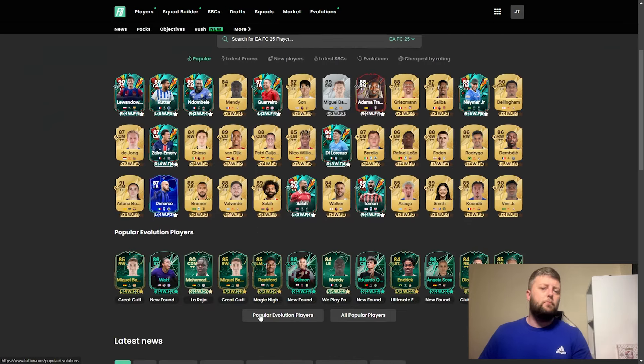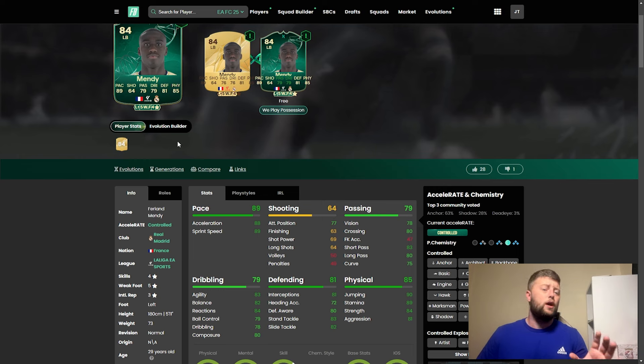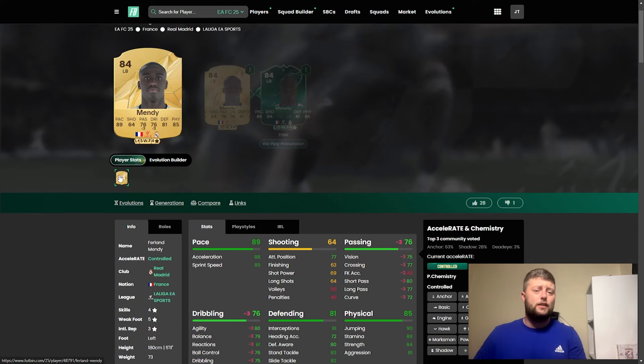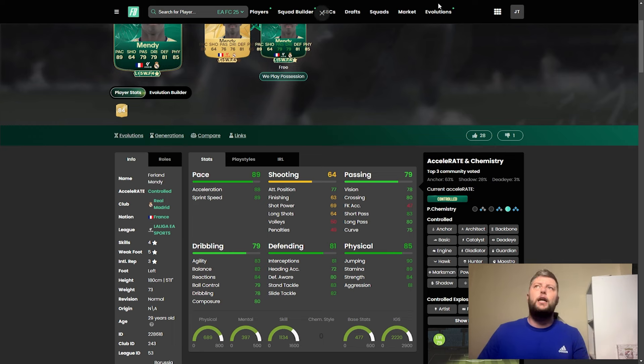You'll also have the popular evolutions on Footbin. We've seen a few players trying to get this bronze CDM from Man City — Ferland Mendy, quite an easy one to get in if you've got him untradeable, definitely worth having a look at. Not only is it giving the passing and dribbling an upgrade, he stays as an 84, but it's mental that he gets three on the composure, three on everything dribbling, and three on everything on the passing as well.